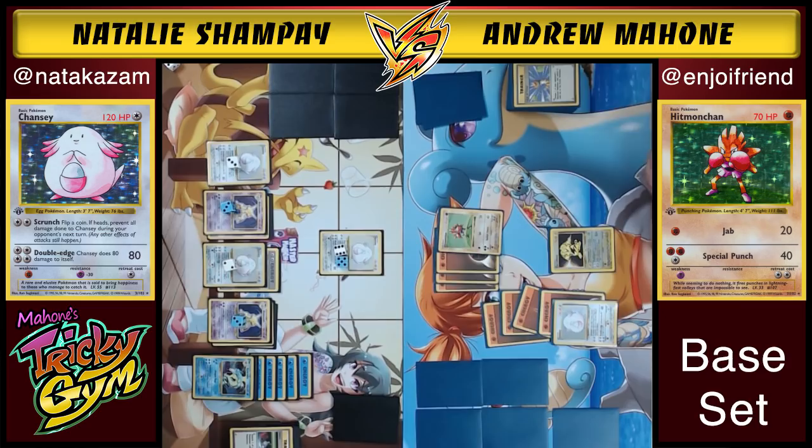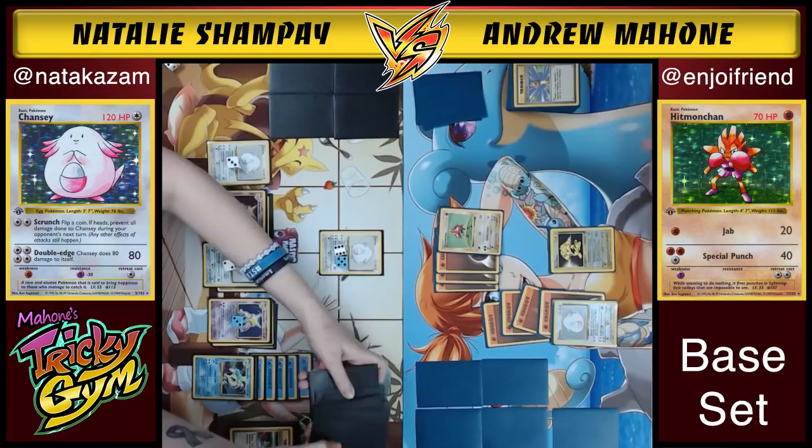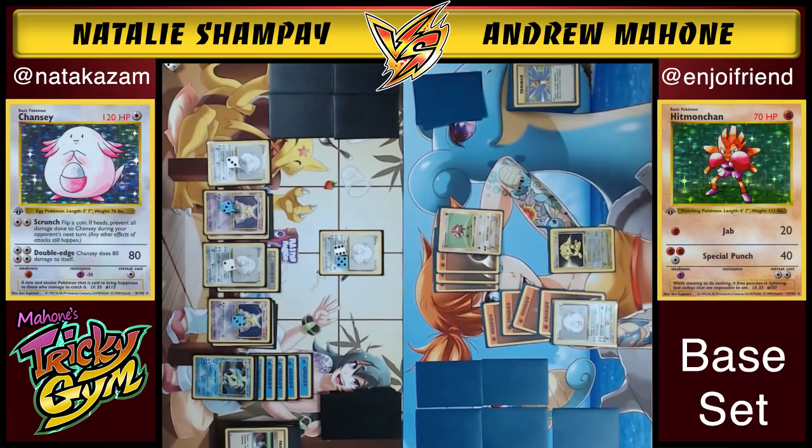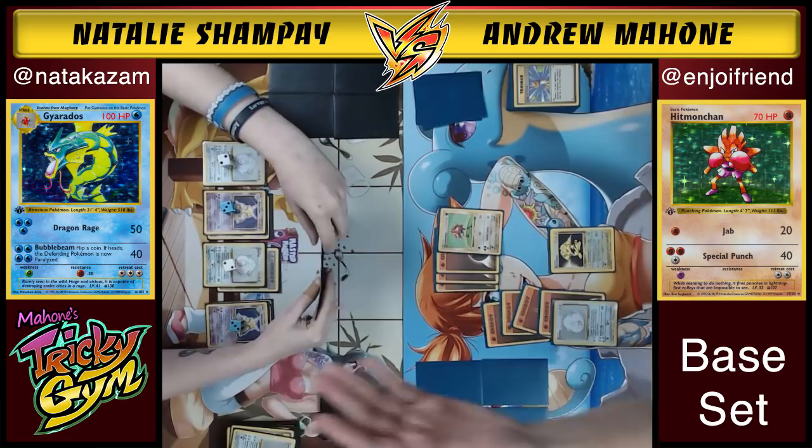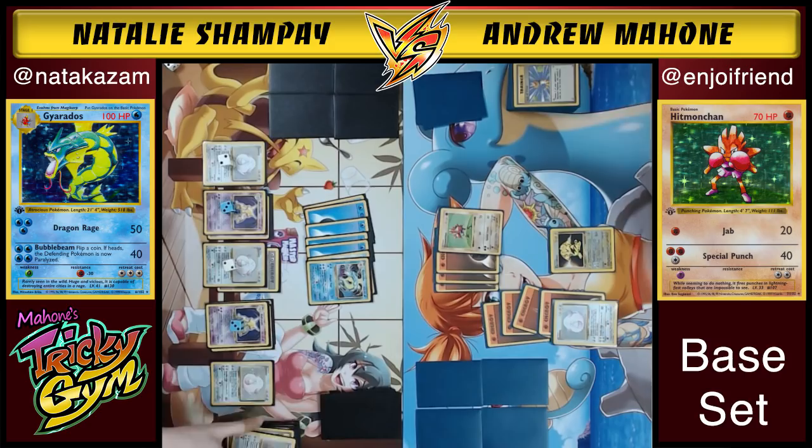Natalie uses Item Finder for Pokemon Center and plays it — that feels horrible for Andrew. She moves the damage around, and the DCE comes off Chansey but that's fine. Andrew gets to deal his final 10 damage, then draws into Oak and an Energy Removal — but that's it. Natalie's got game. Great game to Natalie! Andrew prized an Item Finder — this list was maybe only playing two Super Energy Removals, which wasn't quite enough.